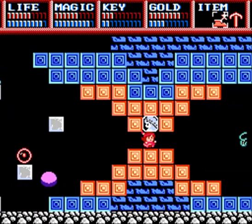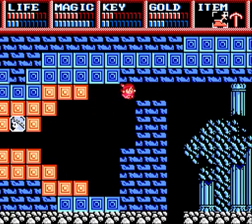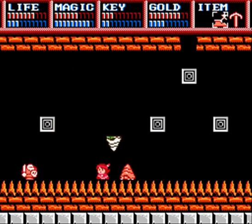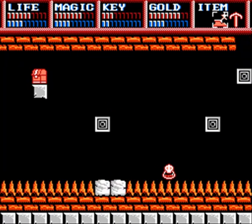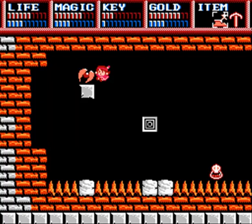Now we come over here and down here. Spikes — good thing we don't know the spike trick, viewer. Speed scrolls. Those are the magic wings — we need that from Mayo's quest.